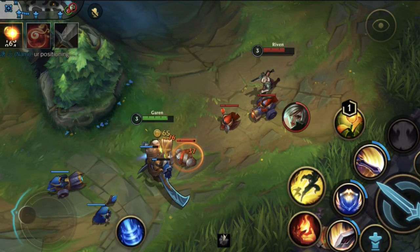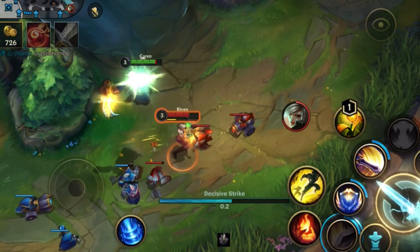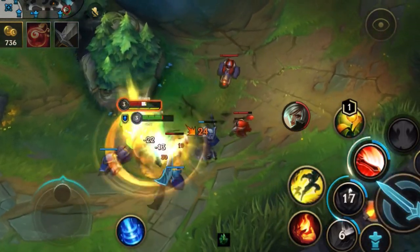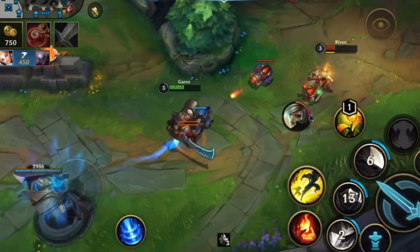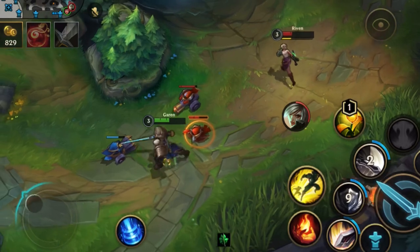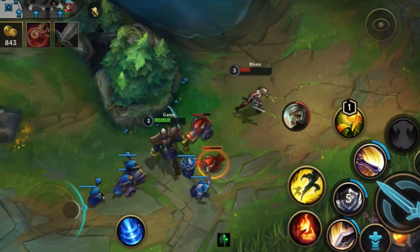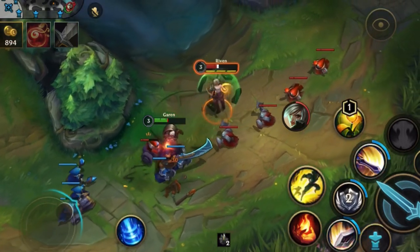She clears the wave and hits level 2, and even though she's stronger than me, it's an equal trade because again I'm in my wave. At level 3 I do the same last-hit punish. I know her next move is to dash in so I charge my silence early and silence her, then importantly run back into my wave again. Stupidly she follows. Now I can either fully zone her from her minions or set up another punish. Because I want the kill, I position to give her an opportunity to overextend for the cannon.